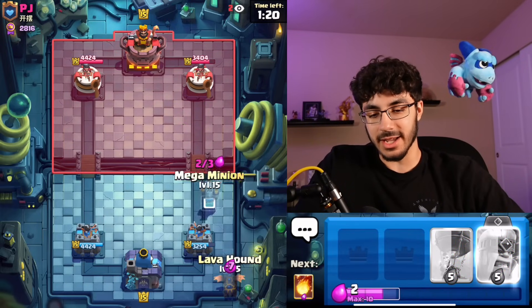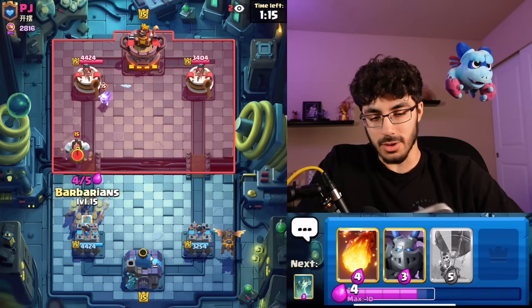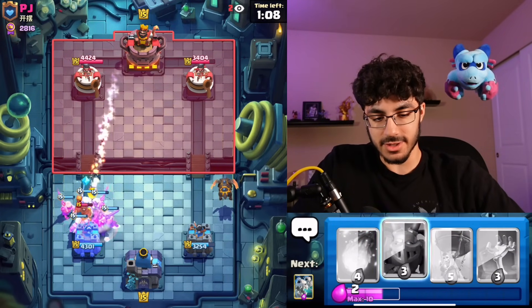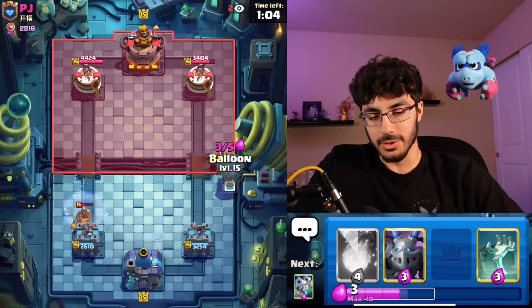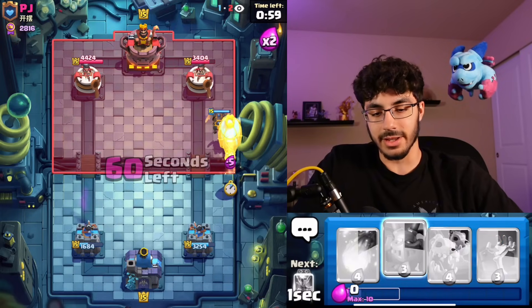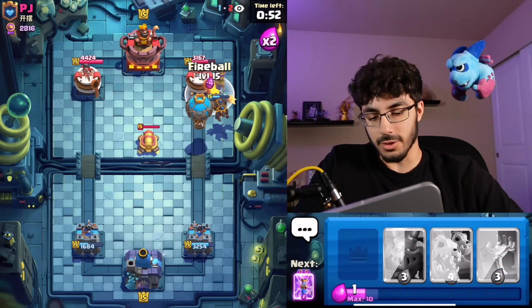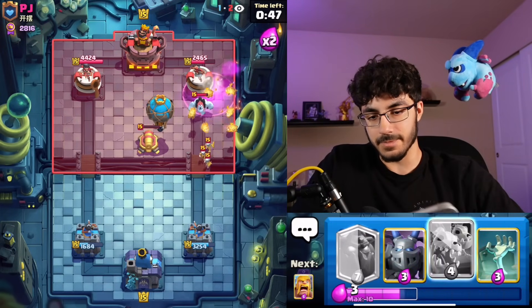I'm going to be a little careful of Ice Golem Hog here — maybe Mega Minion instantly, or maybe we just go Barbs. It kind of depends what he does, so I think we'll go Barbs here. If he fireballs it, whatever — I don't really care. Then we'll go in with our Balloon in just a second because he's not going to take our tower with that, and he's not cycling a bunch of Musketeers at the same time. So we'll just let the Cannon pull us, then go Fireball up here — and I think he's got Evo Zap — just to try and keep our Balloon alive.